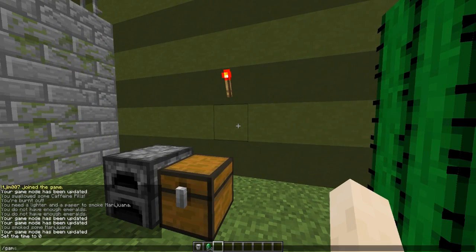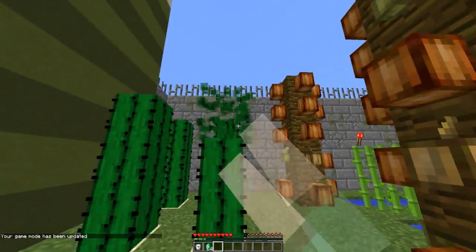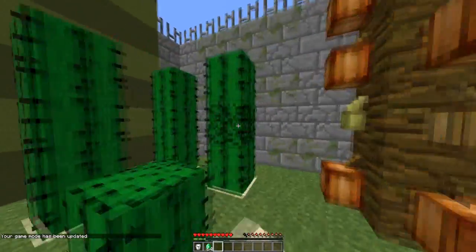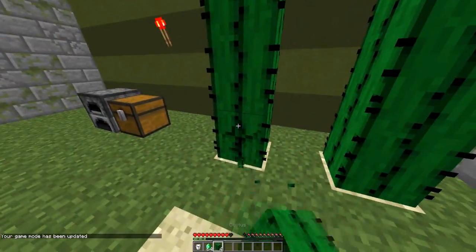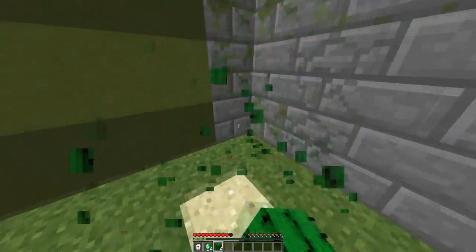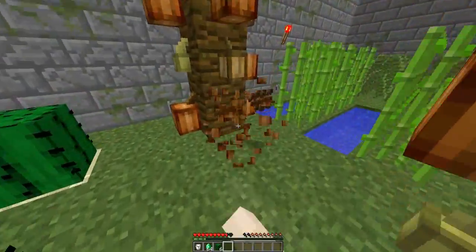I'm going to go into game mode zero to farm the items. We need a bit of cactus — let's grab a bit of that. Just smash it from the bottom like that and then we can let it grow again. Be careful because it's spiky.